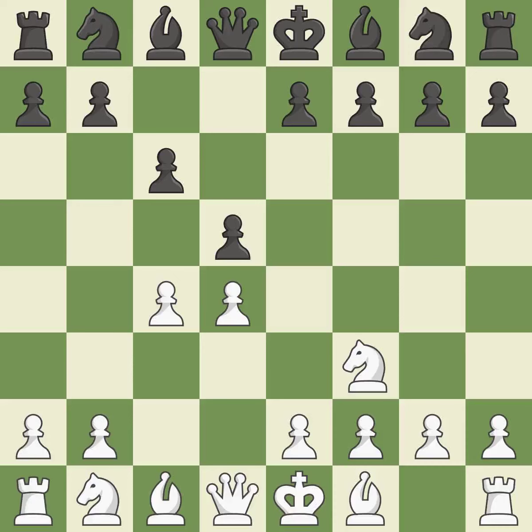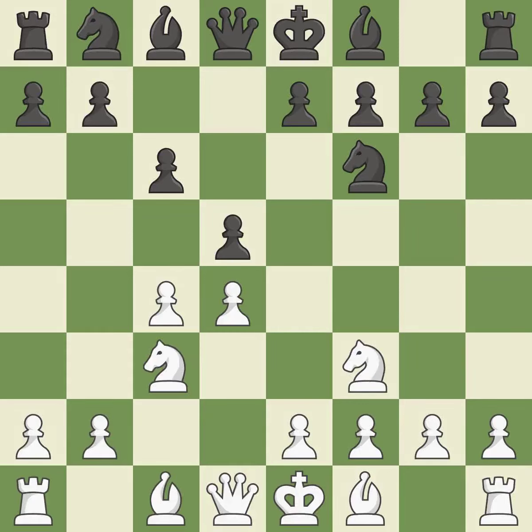The dark-squared bishop can develop because D4 takes up room in the middle. This develops a knight from its starting square, activating it. C3 attacks the D5 square and starts to fight for the E4 square. The D5 pawn is supported by E6 and the bishop on the dark squares can advance. A pawn that was being attacked and had no defenses is now protected.